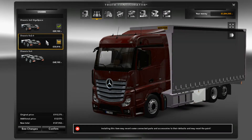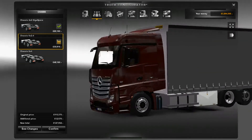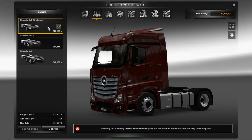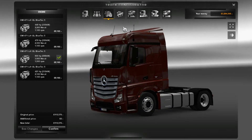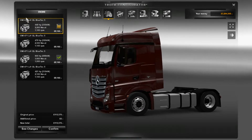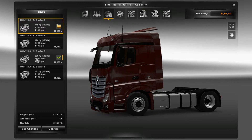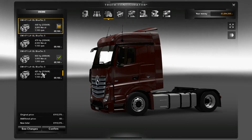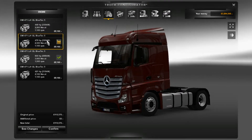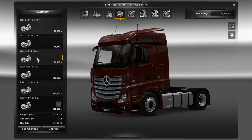For the chassis, you've got 4x2, 6x2/4 which looks to be a tandem, and a 6x4. I'm going to keep with the 4x2 Giga Space. For the engines, I can have a 449 horsepower Bluetech 5, 476 horsepower, 800 horsepower, or 421 horsepower. I think 800 is a little bit excessive, so I'm going to go with 476 — that's usually quite a good number for trucks like these.